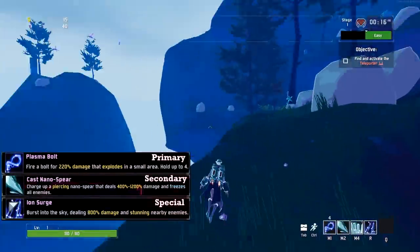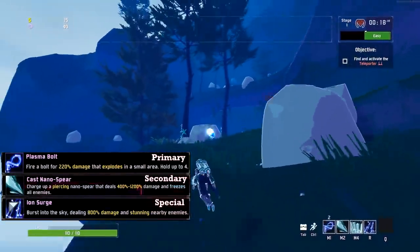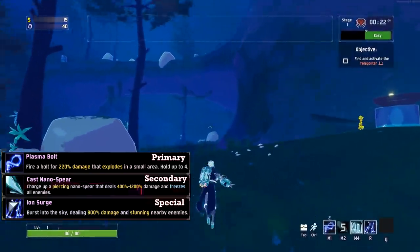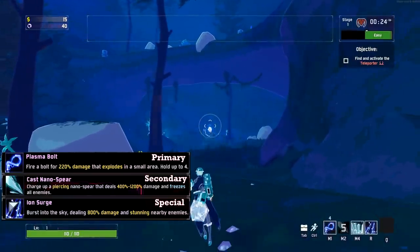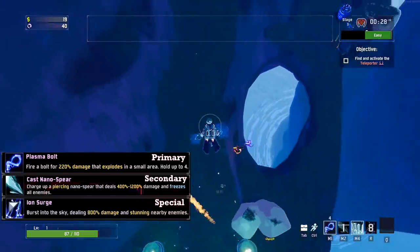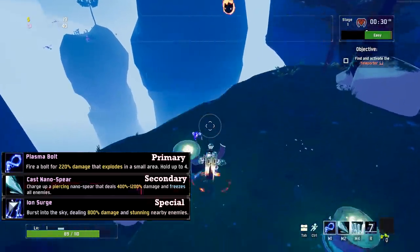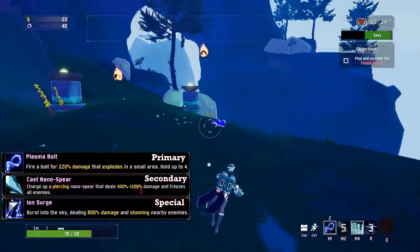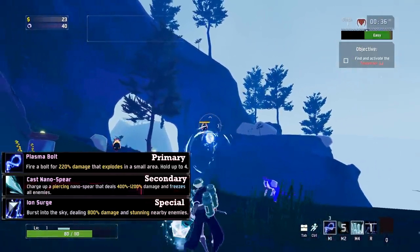The Artificer is a special case and gets three new abilities: a primary, secondary, and special. Plasma Bolt turns her usual fire bolts into plasma, removing the burn damage for a small area explosion — her regular M1 has a tiny bit of AOE but Plasma Bolt has much more. The Nano Spear is very similar to Nano Bomb, replacing the big explosion with the piercing effect of a spear, and the stun capability is replaced by a freeze.